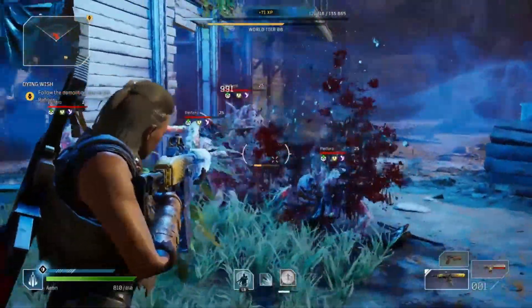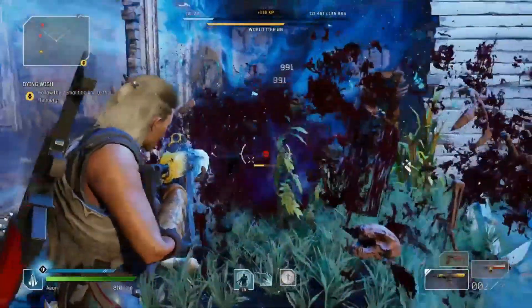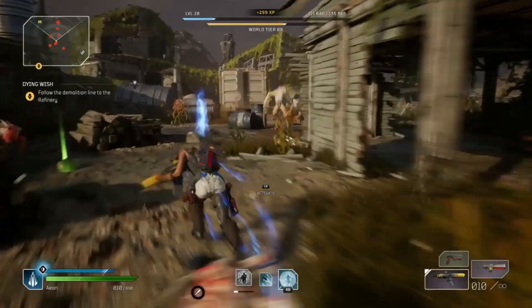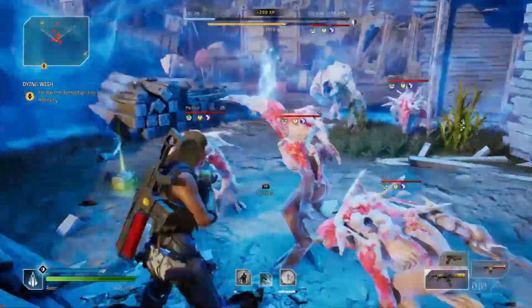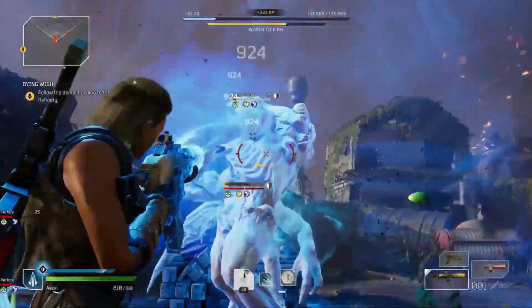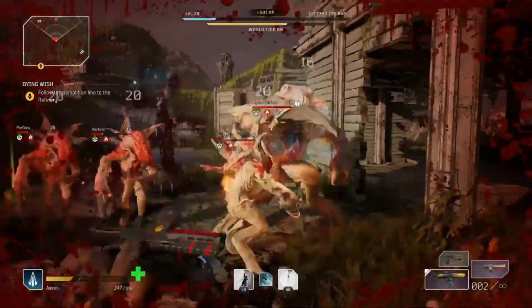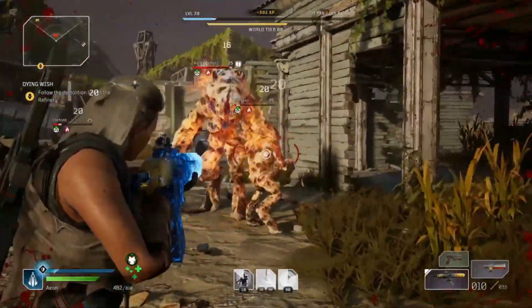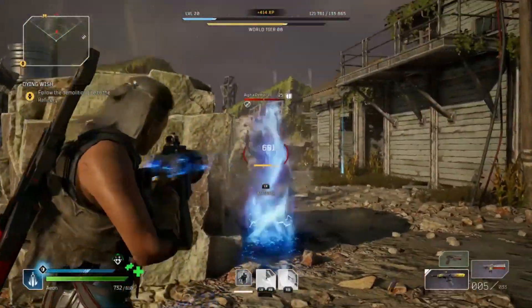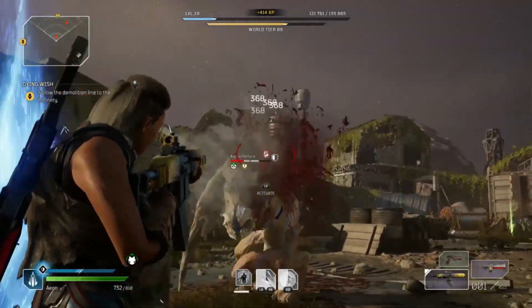This is an early-to-mid game Trickster build. You get Twisted Rounds at level 11, Borrowed Time very early around level six or seven, and you start with Slow Trap. So you'll have all three skills at a very early level and you'll be able to go crazy with them — I believe these are the best skills for this class.